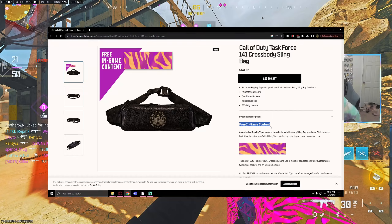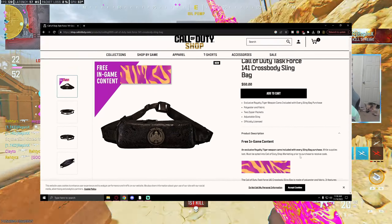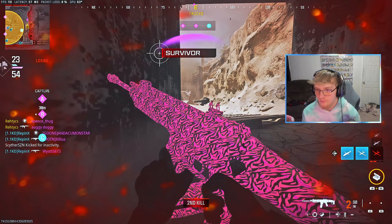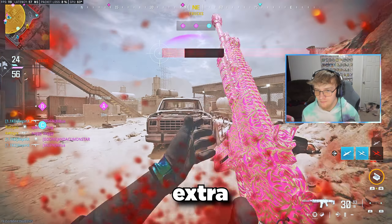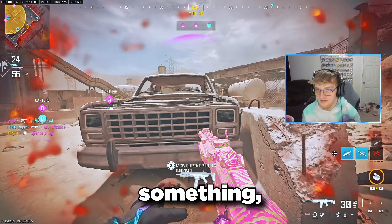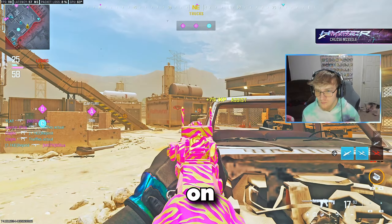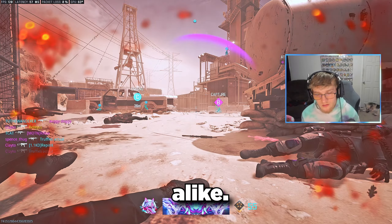So if you want this, you're going to have to buy this Crossbody bag, which again seems pretty cool. It seems like it might be decent quality and it's got the Task Force 141 logo. I'm not sure it's worth $60 plus shipping, but you get the camo included, so if you've got some extra money or you want this type of bag, it may be a good purchase. I honestly only got it myself because I wanted to make a video on it, so to recoup a little bit of my money loss, all I ask is that you drop a like.